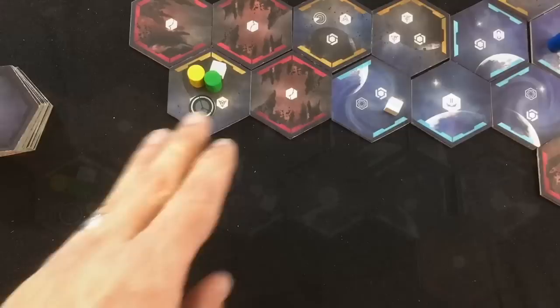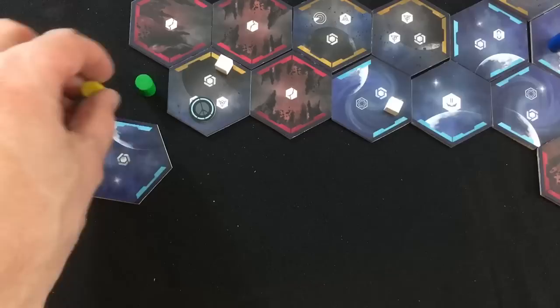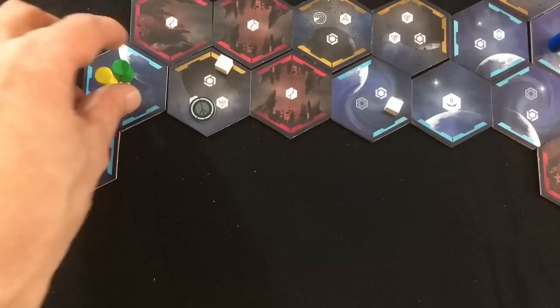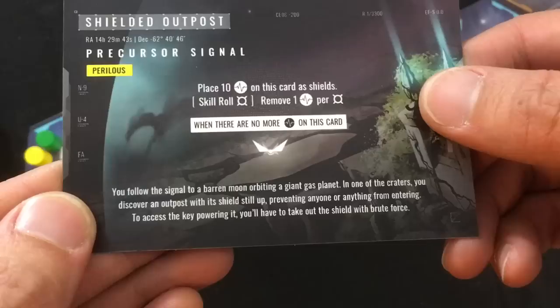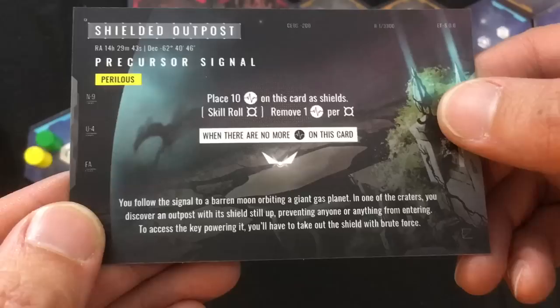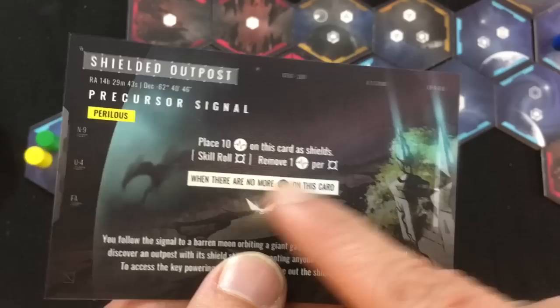They haven't actually used any fleet actions yet, so they start blind jumping to explore as quickly as they can. First action: friendly system with an exploration token. Second action: another system. Third action: and there it is — our final precursor key! They spend an action to investigate — it's a perilous one called shielded outpost. You follow the signal to a barren moon. In one of the craters you discover an outpost with its shield still up, preventing anyone from entering. To access the key powering it, you have to take out the shield with brute force. Place ten shield tokens on this card; a skill roll removes one damage per shield, and when all shields are gone, we get the key.